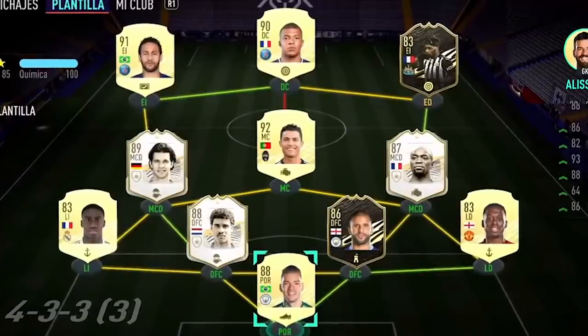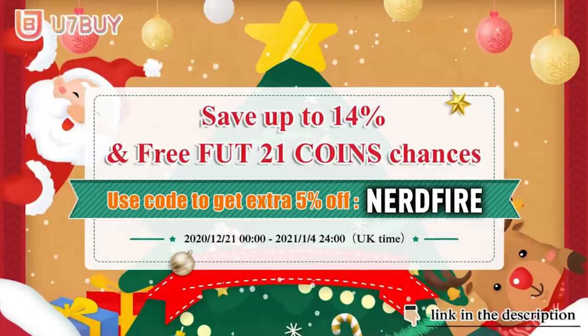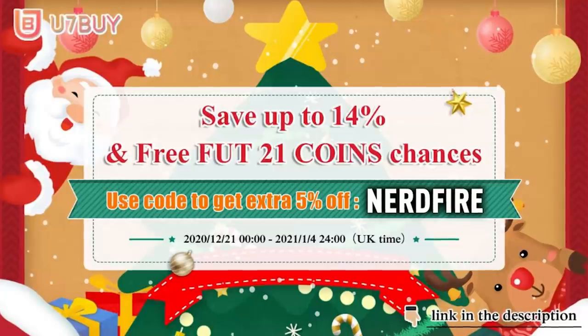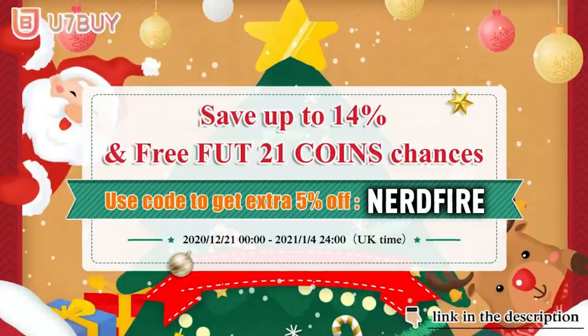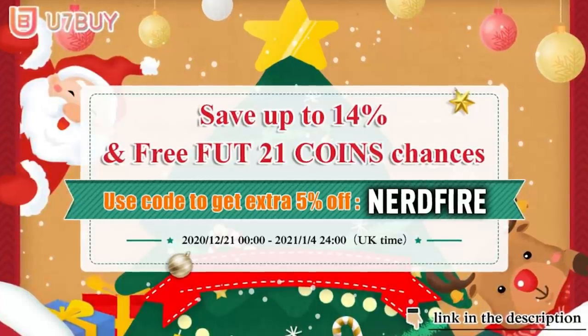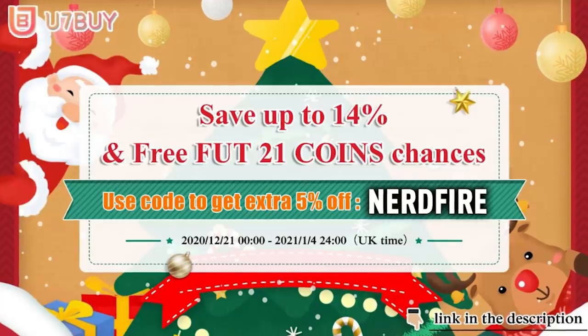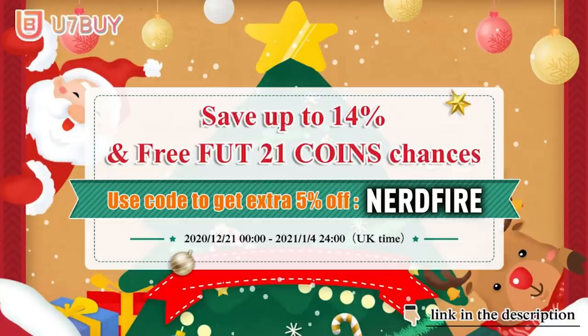81 plus times 7 player packs on the store this time. Let's open them up and see what we can get. Are you facing ridiculous teams and needing a little bit of Christmas spirit to boost your team? Head over to u7buy.com - they've got the cheapest and most reliable FUT coins on the market. They're doing a Christmas sale where you can save up to 14% on all kinds of coins. Use code NERDFIRE at checkout for a 5% discount.